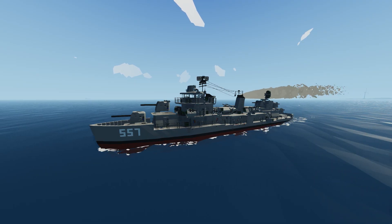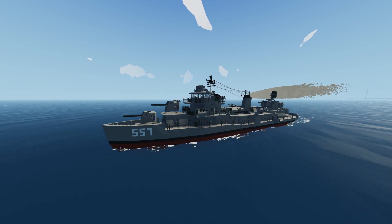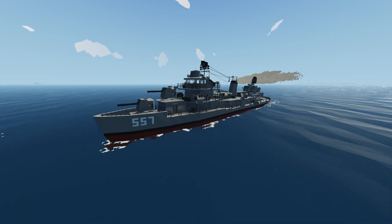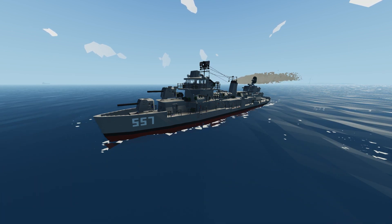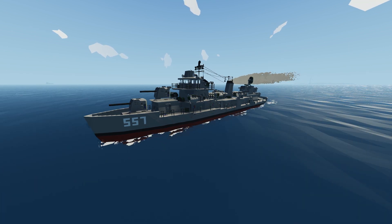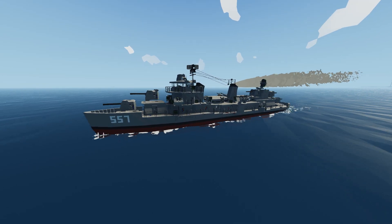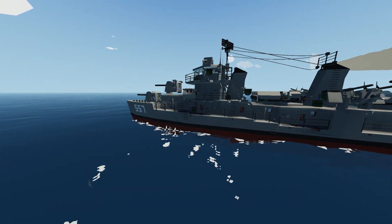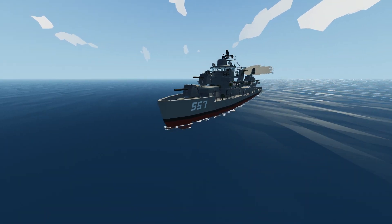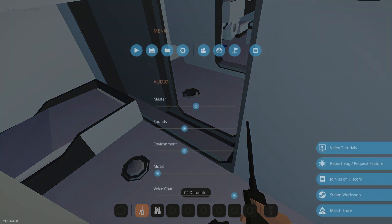Today on Stormworks, we're going to be trying out something a little different in sinking ship survival terms. We're going to try capsizing a whole bunch of different ships and seeing if we can escape them in time. The first ship we have to capsize, sink, and escape is the 557 USS Johnston from World War II — it's a nice good-sized destroyer. I've already rigged some C4, so we're going to hit that C4 button quick.